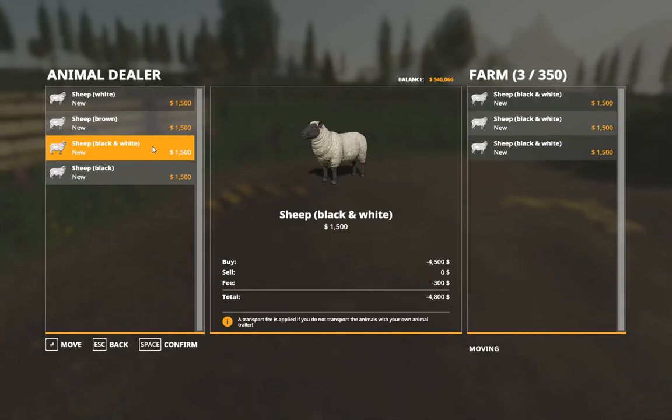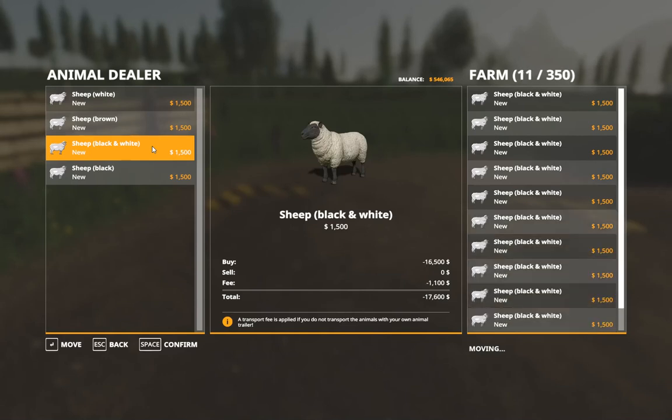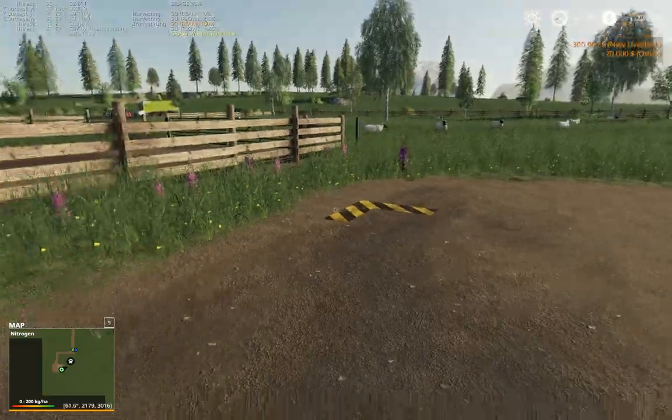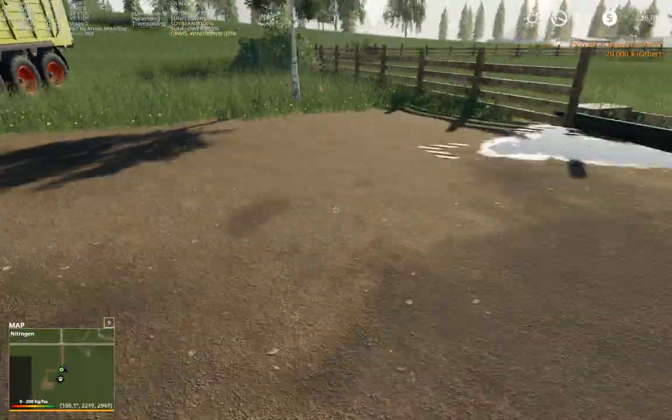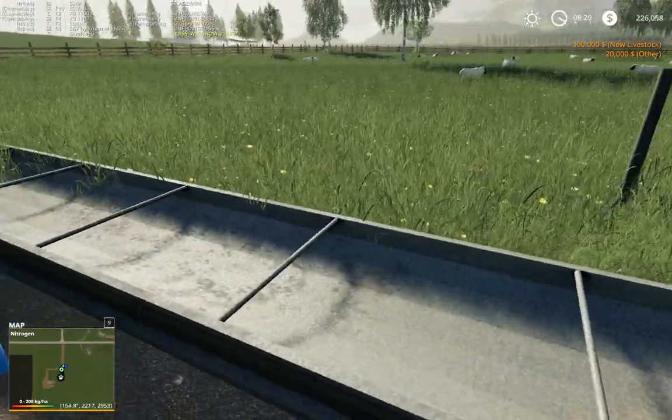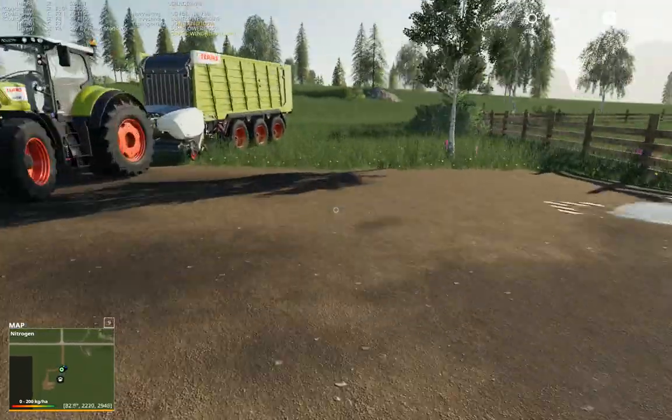Let's see if we can get 100. Just bounce it straight up to 200 then. We've got 546,000, so we can afford it. Confirm that. 200 sheep - wow, 300 grand! A lot of money to spend on animals, but hey, we can afford it. We've got a gold mine, we can afford that. It's going to take something to fill that out and we're going to need more grass too.